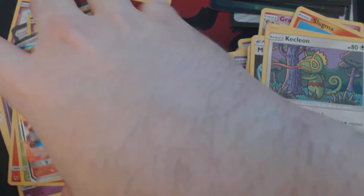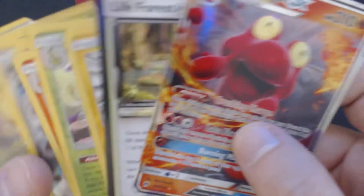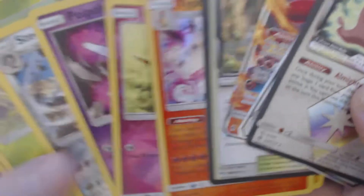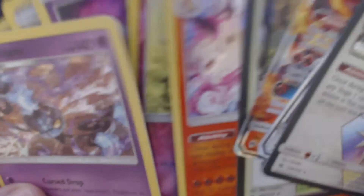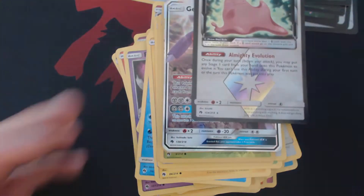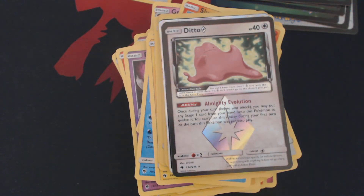This is filling in a whole bunch of spots in my collection — I like this a lot. Out of this set of nine booster packs, we got Magcargo GX, Life Forest Prism Star, Genesect GX, Ditto Prism Star, a Typhlosion, and a Chandelure. That's a lot of hits out of nine booster packs. I am extremely happy with this. Thank you guys for watching, and I hope to see you next time.